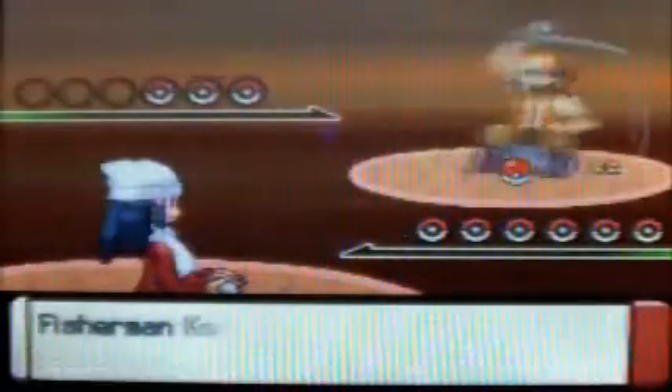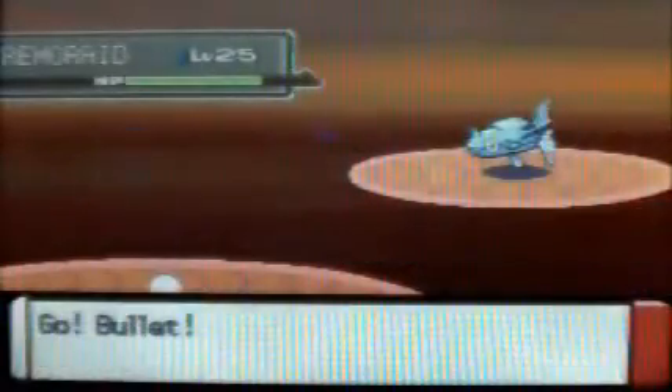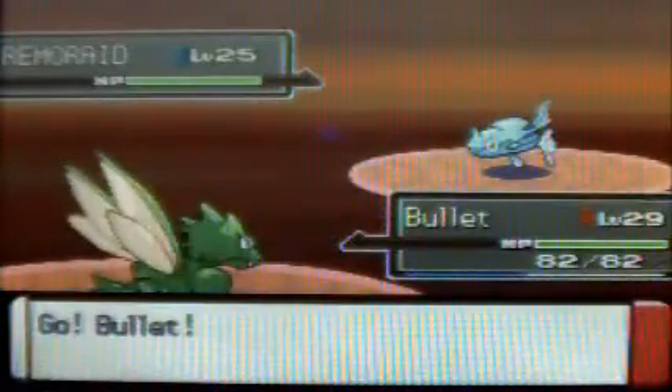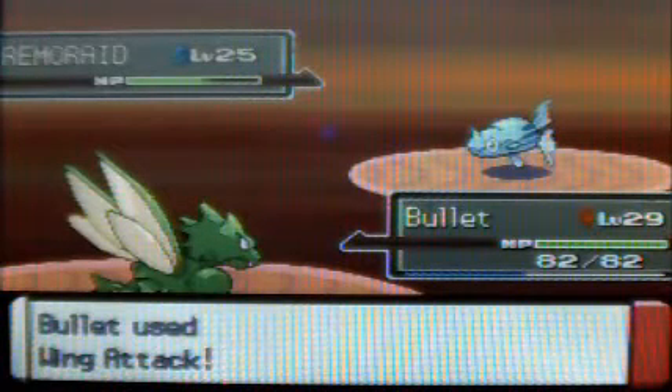Here is a Fisherman. Down here we have a trainer — Fisherman Kennet. He has a Remoraid, level 25. And I have my Bullet here. With Wing Attack, that should be a dead Remoraid. And it is.